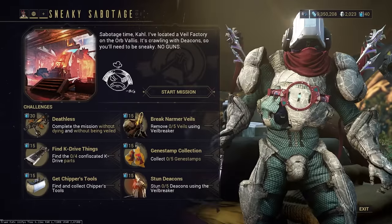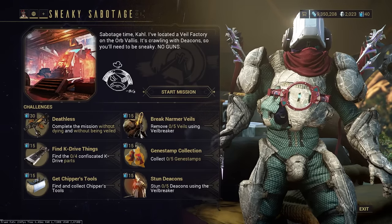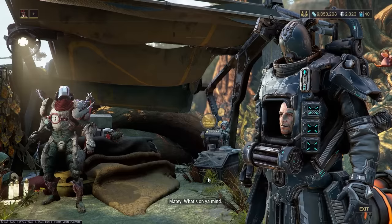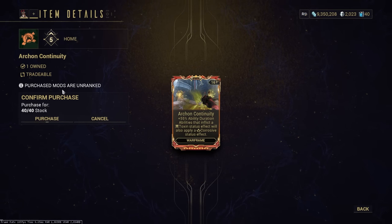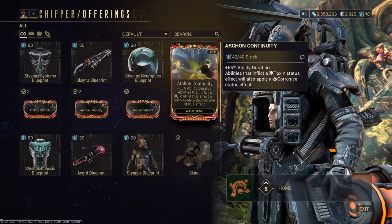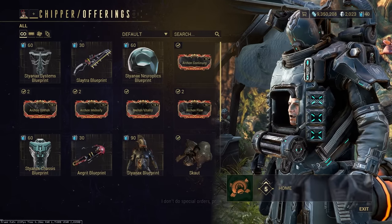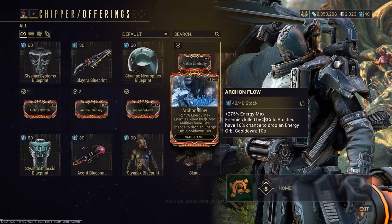Once you complete the mission, it will increase your syndicate level by one, but more importantly you'll get Stock, which is the currency in order to buy Archon mods. From there, you go to Chipper and browse his wares, and you can see here are the Archon mods. Keep in mind that when you buy them, they will be rank zero — purchase mods are unranked — so you'll need Endo to actually level them up. It'll take you two or three weeks in order to actually be able to purchase all of these, because you need to get a high enough syndicate level — I think either three or four — and because you need to get all of the Stock in order to purchase them.